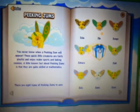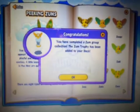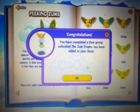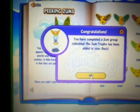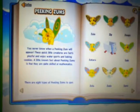Let's see what's in here. You have completed a Zom group collection. The Zom trophy has been added to your dock. Cool — so I got a Zom trophy. That's cool.